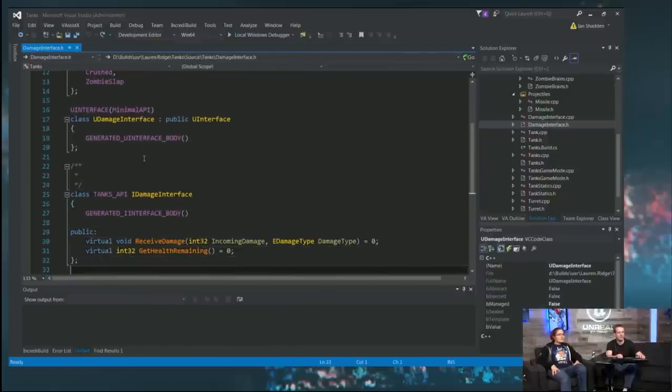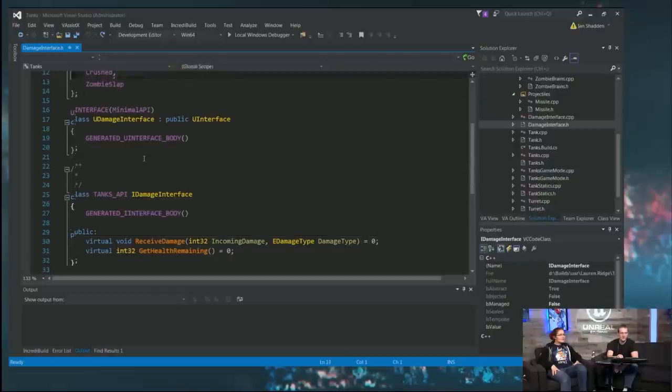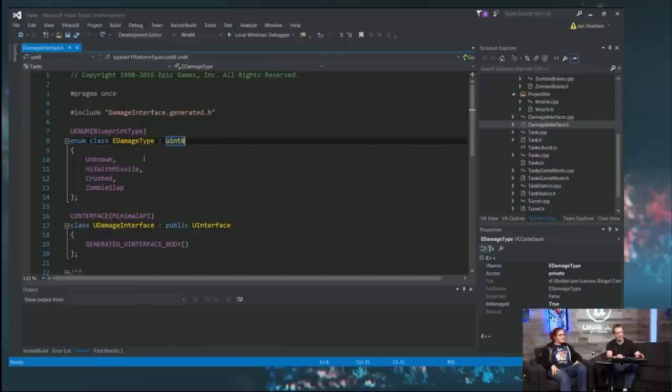We're going to go down to our damage interface and update it with our damage type. You'll notice I'm not using TEnumAsByte anywhere. The reason is that we're using an enum class, which we've been supporting since around 4.11 or 4.12. We've declared it as a uint8 right here, so that's already done for us and we can just use it now.